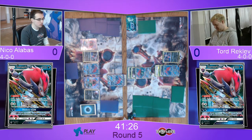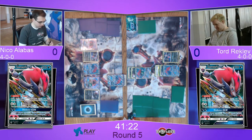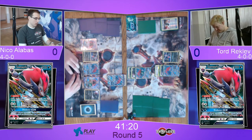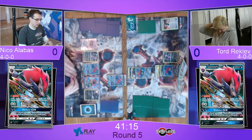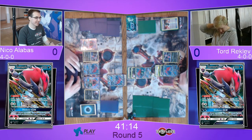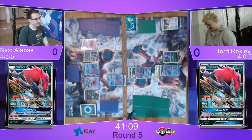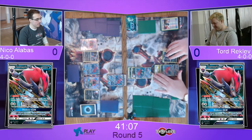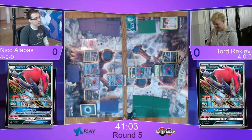Curious as to whether there's anything in there that will actually help him. Enhanced Hammer potentially — you could use that to discard the Double Colorless off of Niko's Zoroark. But Niko's laughing — he's like 'come at me, I know you've got a Double Puzzle, just show it, don't hide it from me.'